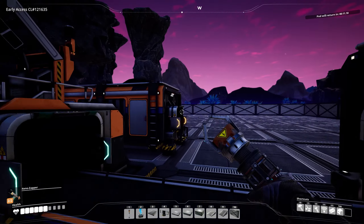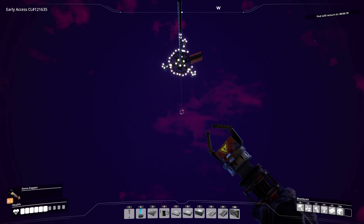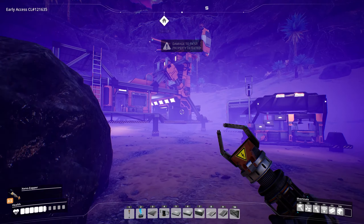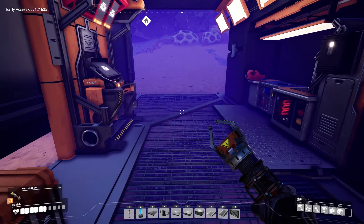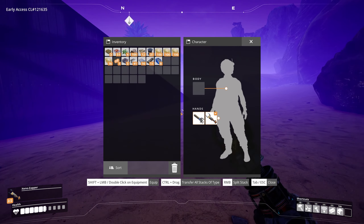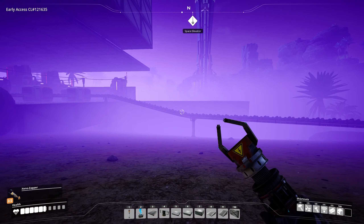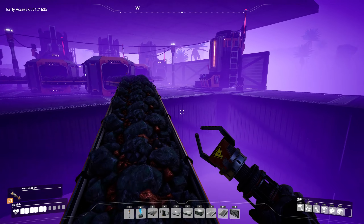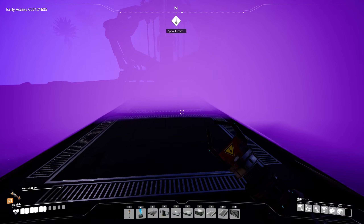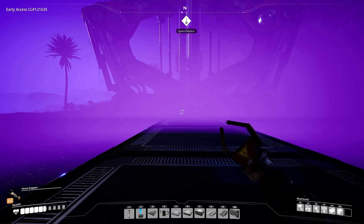Hello everyone and welcome back to another episode of Satisfactory. We got our mark 2 conveyor belts done. I just sent off the pod - I sent it off for the mark 2 stuff. Now we need to complete the space elevator stuff. I think we need rotors. It's so foggy, this looks awesome. There was an update that downloaded before I played, wondering if there are bug fixes or new content.